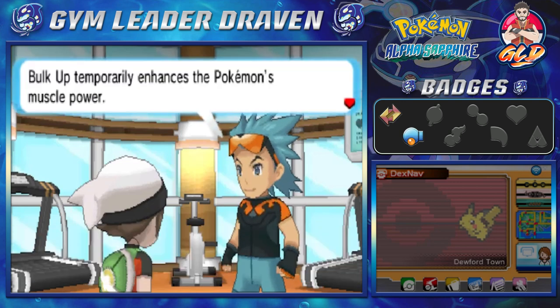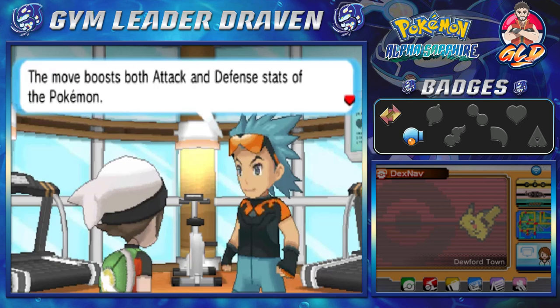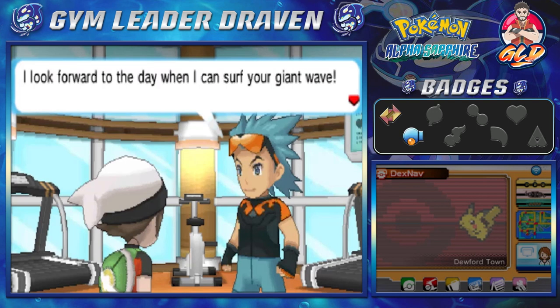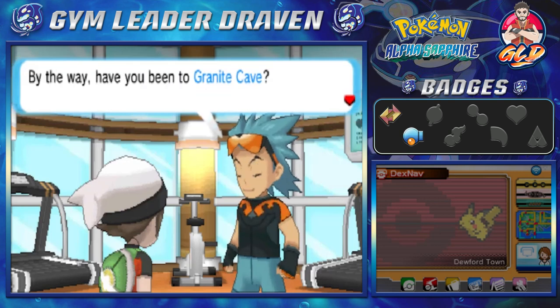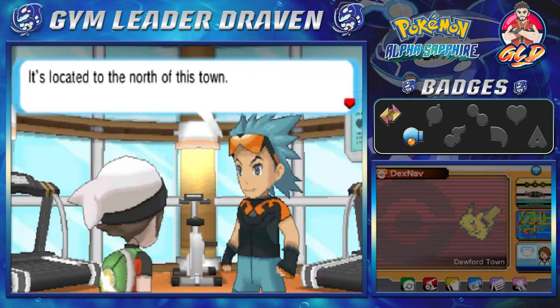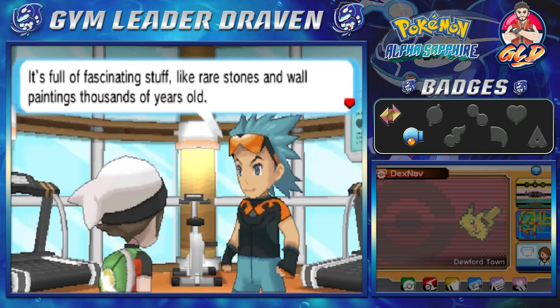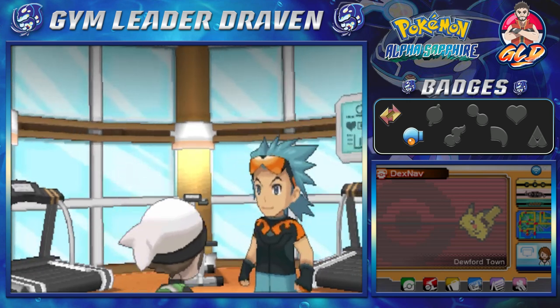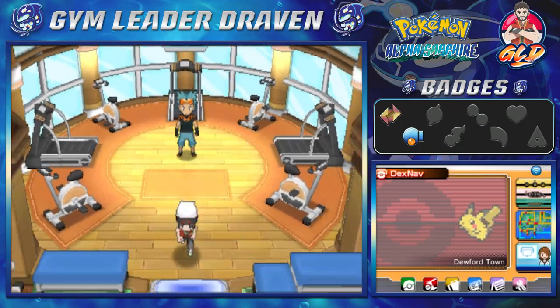We also receive the TM for Bulk Up. Bulk Up temporarily enhances the Pokémon's muscle power, boosting both Attack and Defense stats. Brawly mentions Granite Cave to the north, saying his friend Steven rushed in after hearing about it — rare stones and thousand-year-old wall paintings.